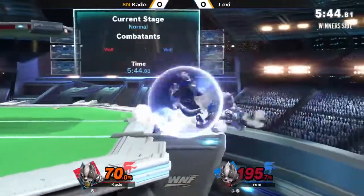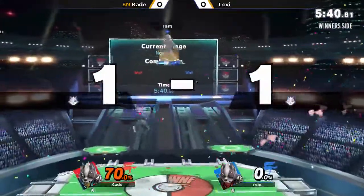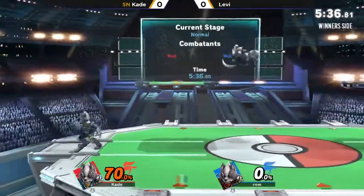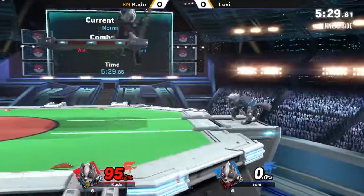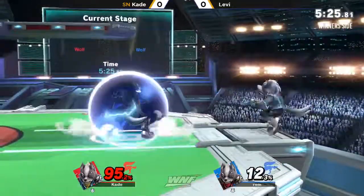I guess you could say Wolf loses to Wolf. Definitely, big time. Dash attack — I've seen it kill off the top, I've seen it kill off the side like it just did. It just does so much. At high enough percent it kills no matter what. It's going to kill off the top mostly, but it depends on which hitbox you're getting — the inner hitbox or the outer hitbox, the starting hitbox or the late hitbox.